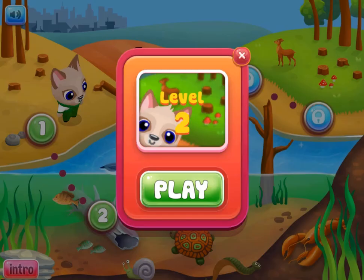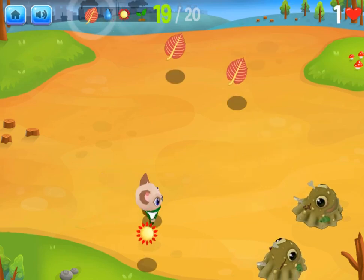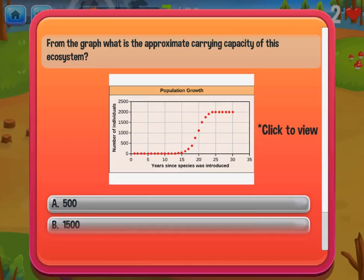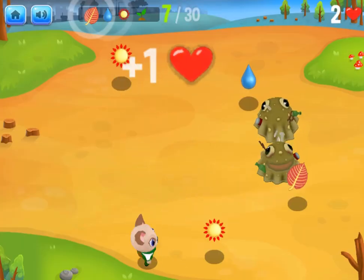Certain items you collect will have interesting facts that you can read to learn more about science. Other items may have a quiz question for you to answer, and if you answer correctly, you can earn an extra life or a special ability to help you move around faster.